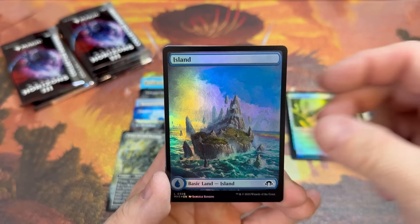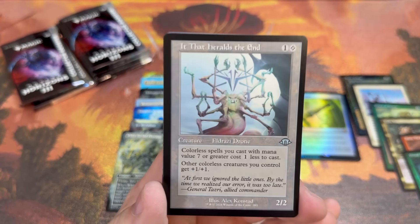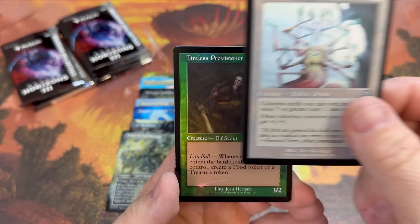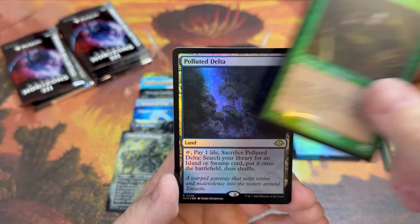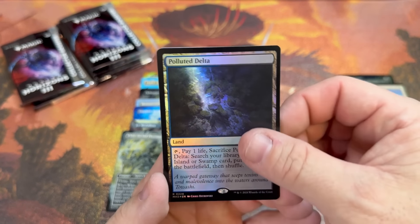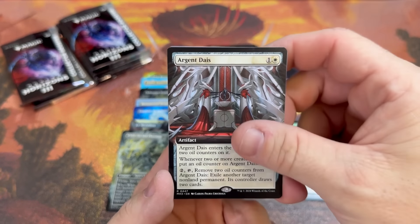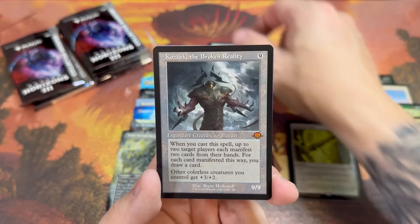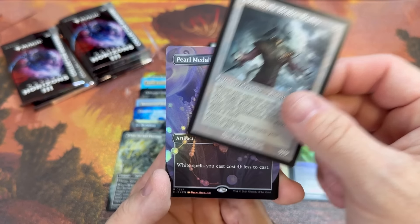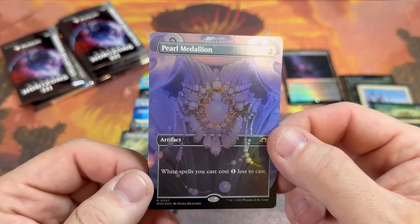Sundry Interruption, Island. That Heralds the End — I think this is one of the chase commons in the set, and I bet this retro colorless border is probably going to be one of the beefy ones. Polluted Delta for our first fetch! Let's go! Silver Clear Lecturer, Argent Deus, Kozilek the Broken Reality.